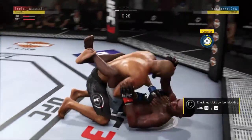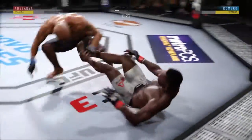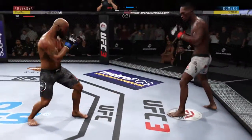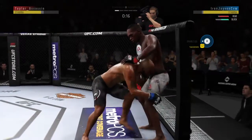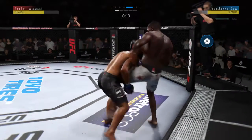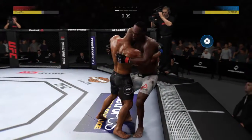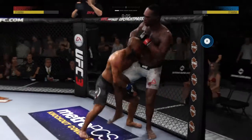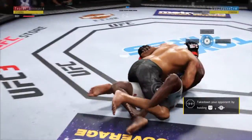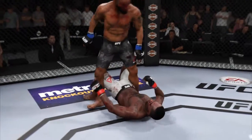For the last takedown. Big body shot. Fifteen seconds remain in the round. The Soldier of God gets the over-under here in the clinch. He lands another takedown there — really scoring points here, and the takedowns are starting to pile up. Taking this fight exactly where he thought he could.